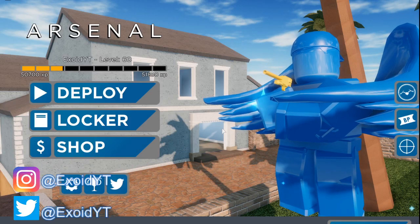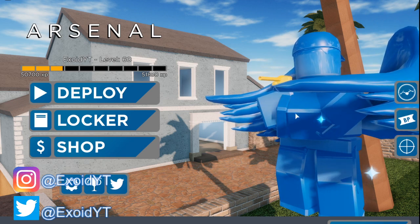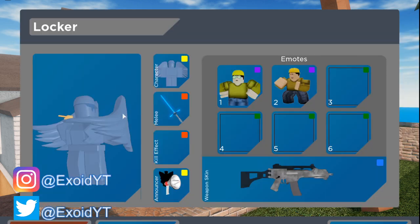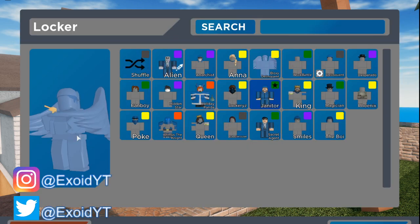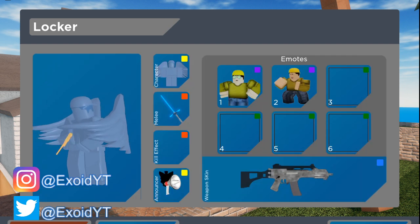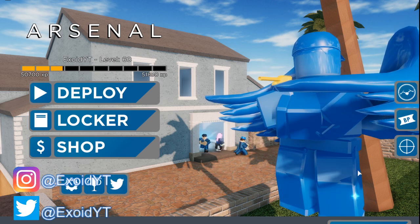What is up guys, welcome back to another Roblox video. Today we are in Arsenal and if you take a look on the right of your screen, you can actually see that I have this special Arsenal skin. It's called Bloxy Delinquent. You can see the yellow icons next to the skins — those are either codes or game passes — and the skin is shiny and has a little effect.